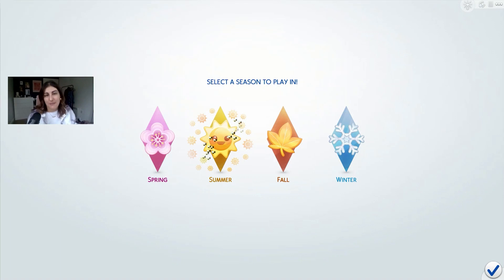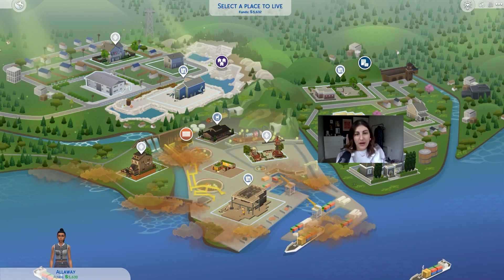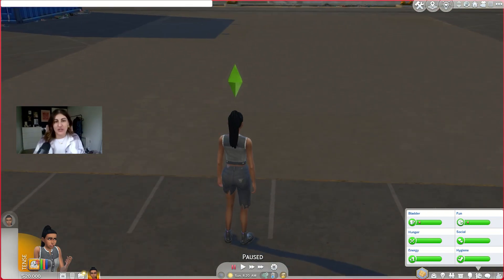Started a new save game with this challenge, which means I get to pick the season we start playing. I'm going to go with summer, but there's thunderstorms in spring and fall gets cold. We're going to start in summer and just hope we don't get struck by lightning. We are going to live in Evergreen Harbor. I needed to delete this lot — hold on. All right, here we are in Nori's new home.